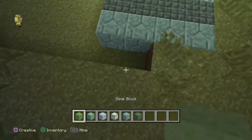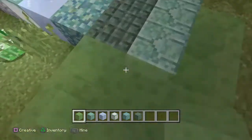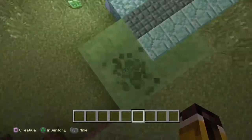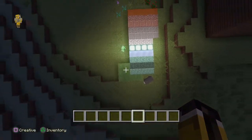I really love the slime blocks — look at this. You can bounce on them. It's awesome. It's like you can build trampolines and stuff like this. Oh, it's so awesome! It's really fun. Let me try something.